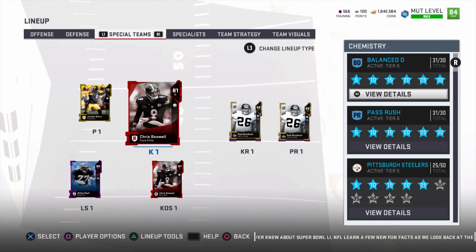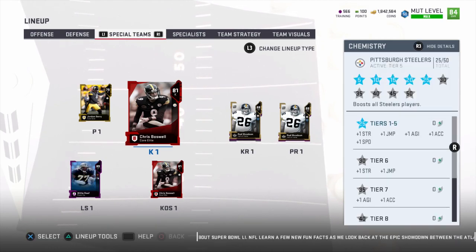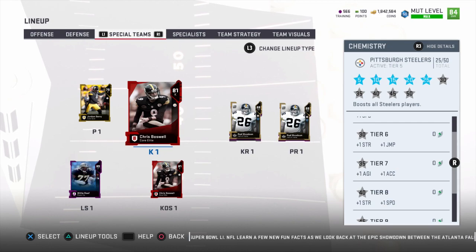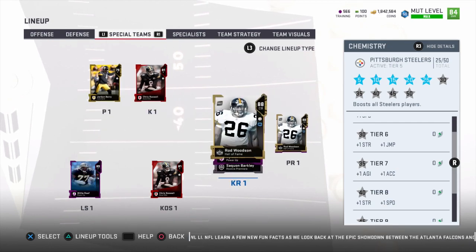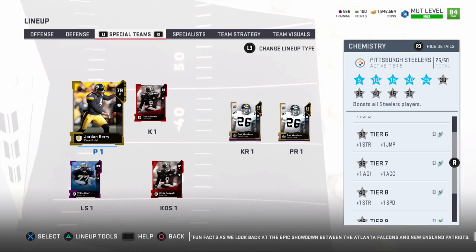Not to mention, you can also do your kicker and punter if you're interested. I have Jordan Berry and Chris Boswell for my Mutt Squads lineup, which gives me plus two more to my Pittsburgh Steelers chem. I'm definitely trying to figure out a way to do even more - I'd love to get a strength boost, another jumping boost, and maybe another agility and acceleration boost.